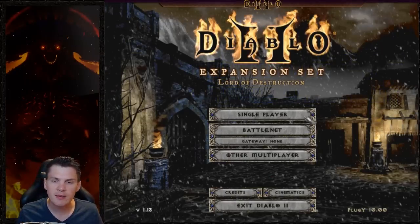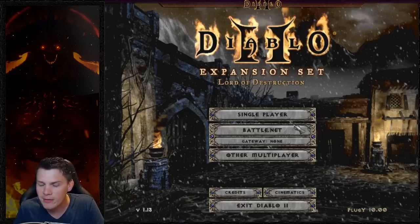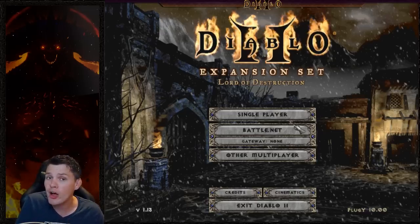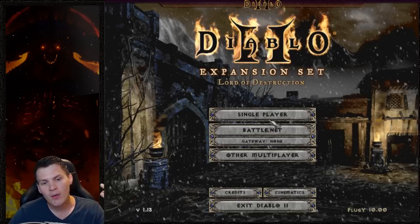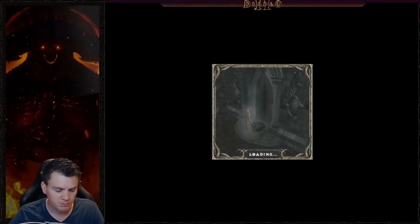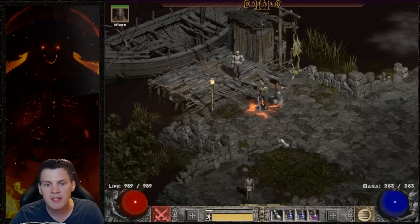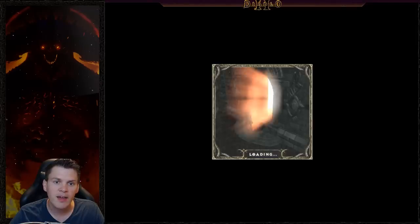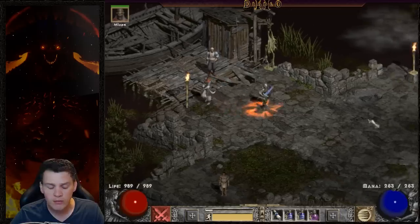Now we have Diablo 2 loaded and I can show you this hotkey macro in use. This really benefits single player more than Battle.net. When you click single player, there are two different ways you can cycle your game. You can double-click the character and then click on Hell difficulty — but you can imagine over a long duration of playing, there is the chance you can mess up. You can easily click Nightmare instead of Hell and reset your maps, and that sucks if you rolled a really nice LK map and you're doing thousands of Lower Kurast runs.